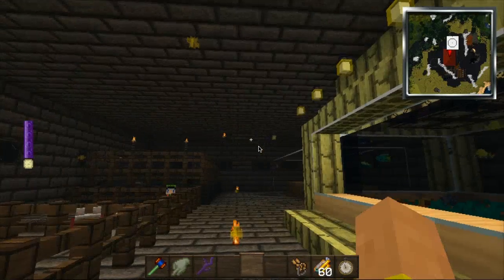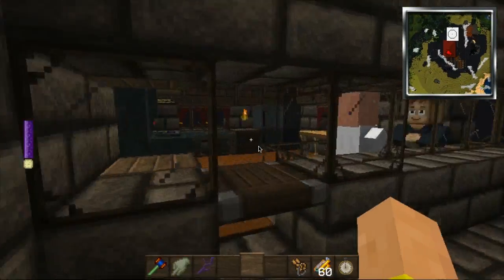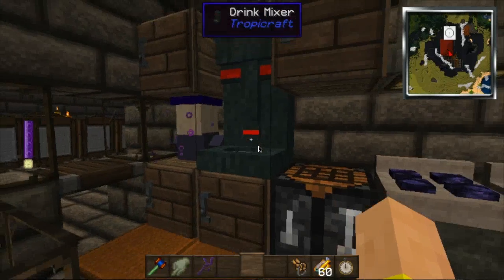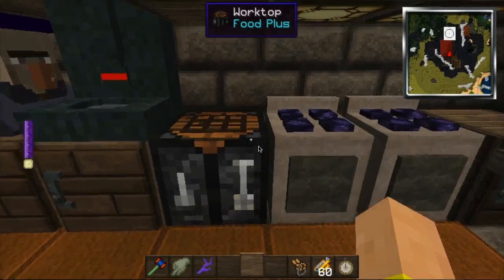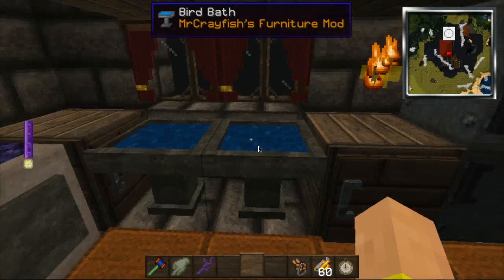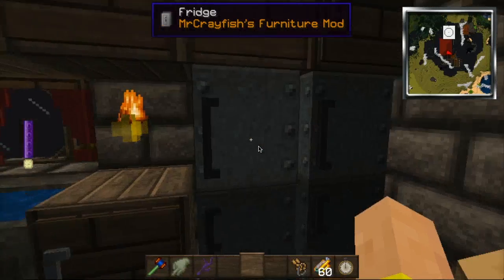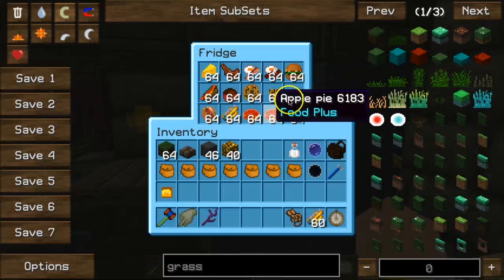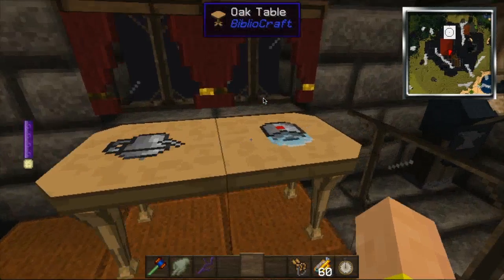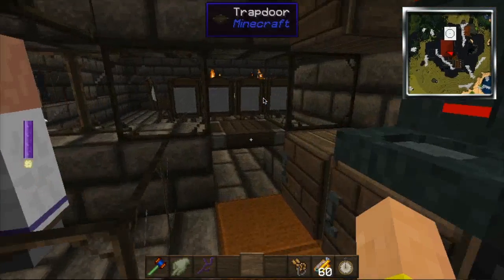This is my tower — not a whole lot of stuff in it yet. I'm going to show you the kitchen: we've got a drink booster, a worktop for food, ovens, and these workbenches are supposed to be like the sinks. We've also got cabinets, a fridge — the fridge keeps the food in it — and a table with a coffee maker and a tea pot, just for decoration.